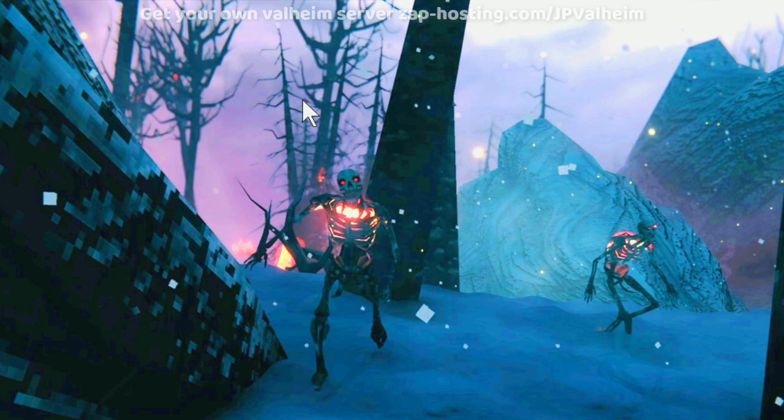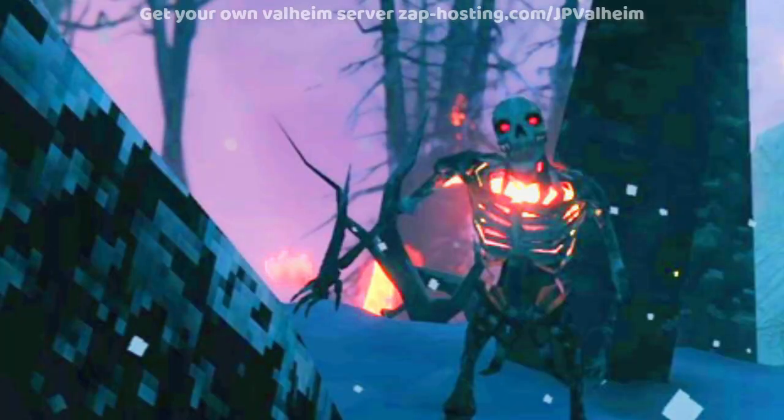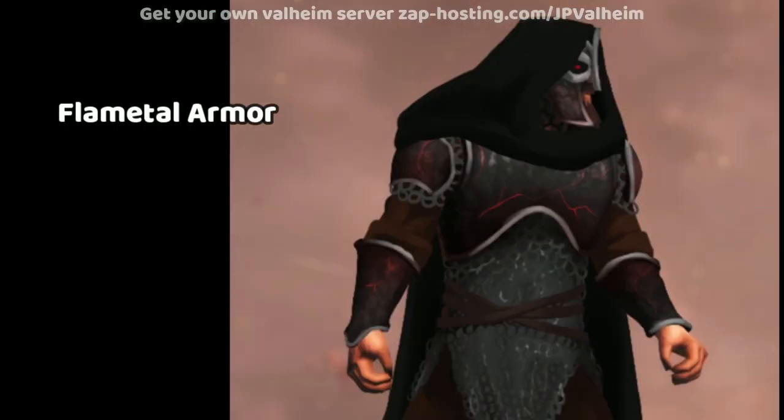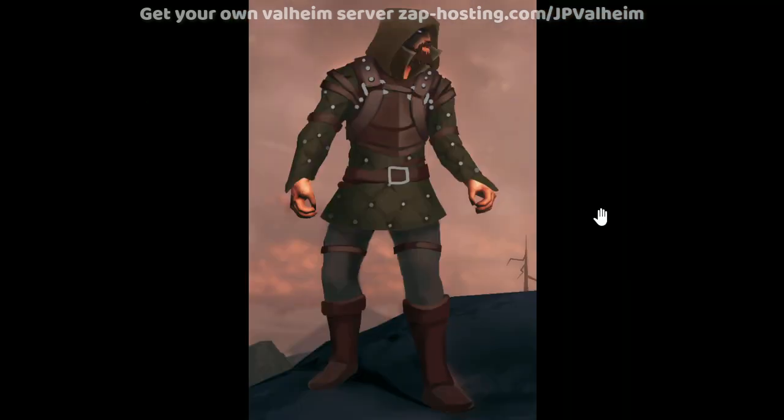And this time you can see the trees in the background, and also you can see that metal resource we saw earlier. This could be flame metal — they call this the flame metal armor. The stuff we're seeing there, probably you use that to make this. And here's some concept art for some light armor. So it looks like there's going to be light armor for the Ashlands, mage armor for the Ashlands, and heavy armor for the Ashlands.